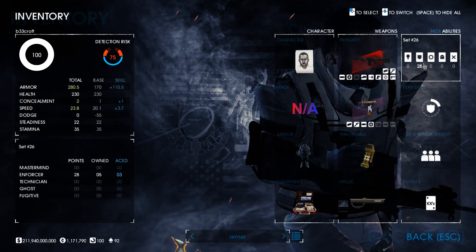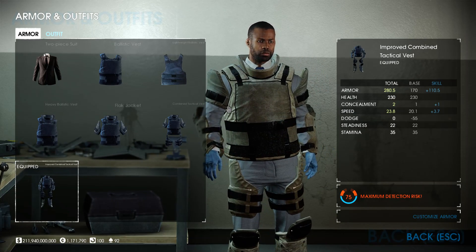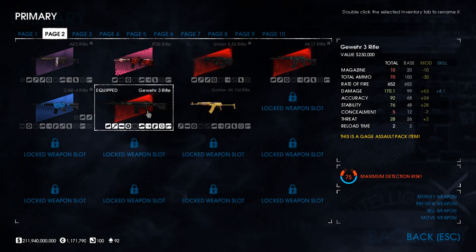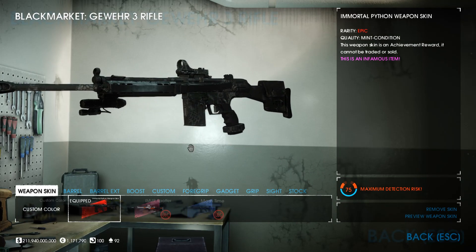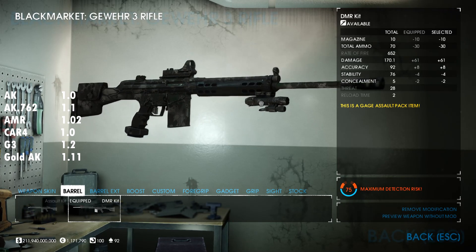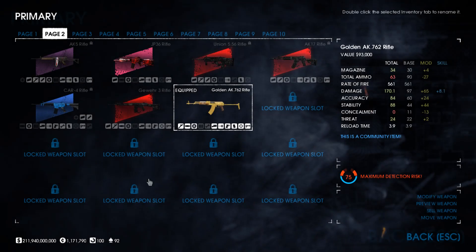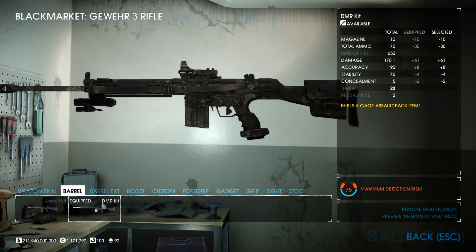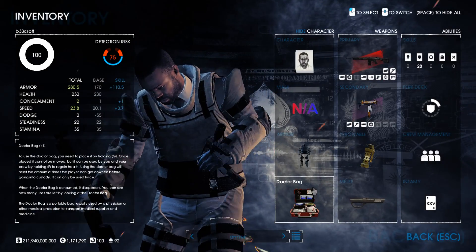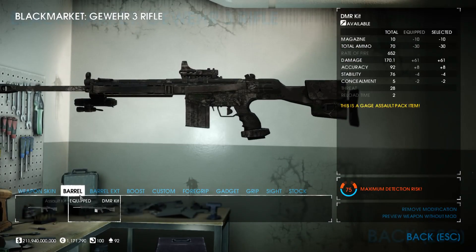We'll be grabbing Iron Man Ace to max out our armor, so ICTV it is — bringing our armor stat up to 280.5 including Iron Man Basic. For weapons, we're not going with shotguns or LMGs, instead spicing things up with DMR assault rifles. Until their ammo pickup got slashed these were pretty awesome. Basically, the DMR is a modification on a handful of assault rifles that grants a larger damage increase but slashes ammo held and pickup per box. They're fun and highly effective if you can hit headshots. I'm going with the G3 with a DMR kit, modded for 100 stability and 100 accuracy.